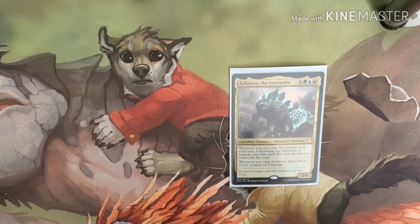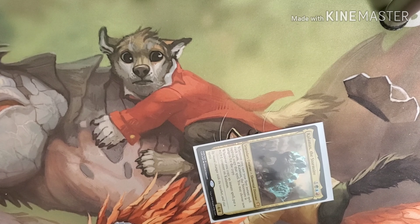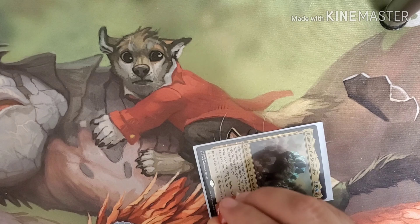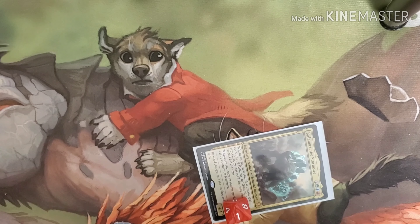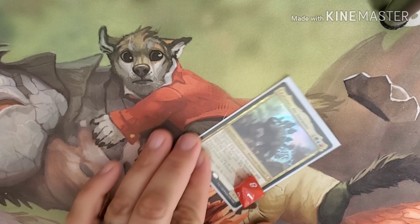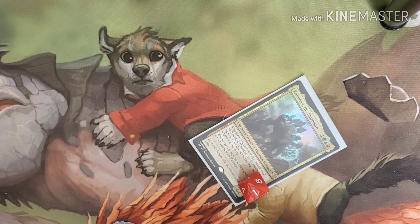Whenever we cast the first instant spell of each turn — that's right, each turn — Kalimax the Stormsire, if it's tapped, we get to copy that instant. Whenever you copy an instant, put a +1/+1 counter onto Kalimax. The idea with this deck is: making sure we tap Kalimax so we can copy spells, copy many different spells, and make one big giant dinosaur.